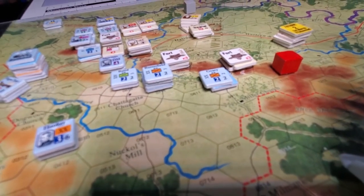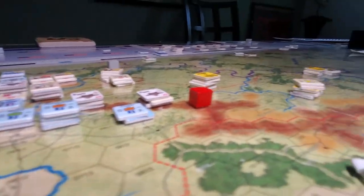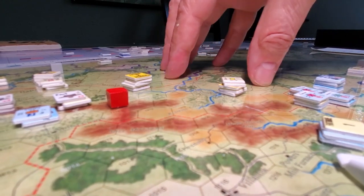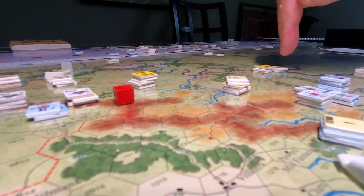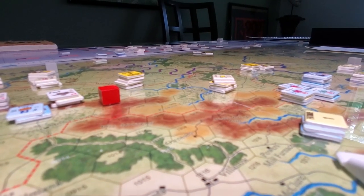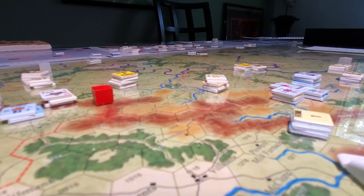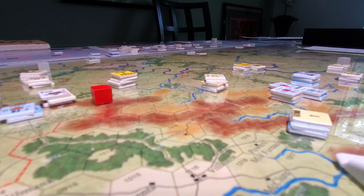In the opening activations, Hood got to move units one after the other up to the limit he desired. He moved some forces around a little bit, but there really wasn't a whole lot he wanted to do necessarily. Then we moved on to the next phase of initiative die rolling and the next activation phase.